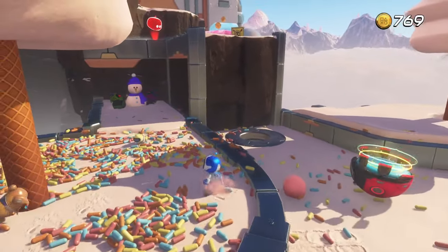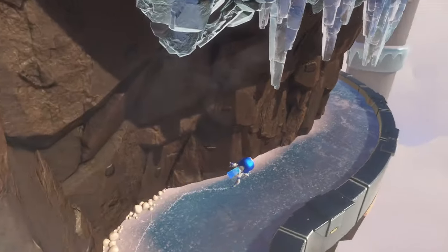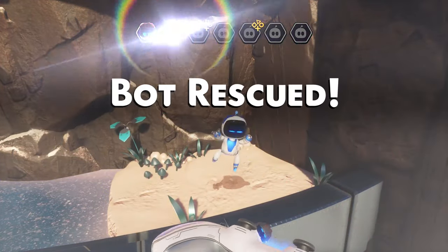Our next bot — what you're going to do is come around to this tree and come down the set of ladders. Skate over, make sure we don't get hit. He's building a snowman, so let's not let him build a snowman and rescue him.